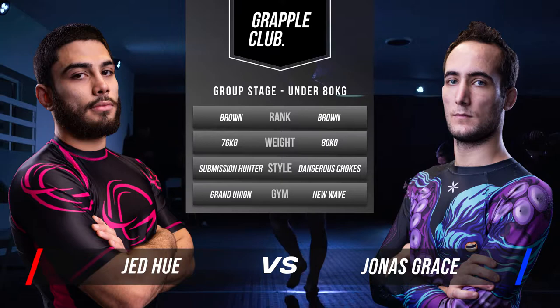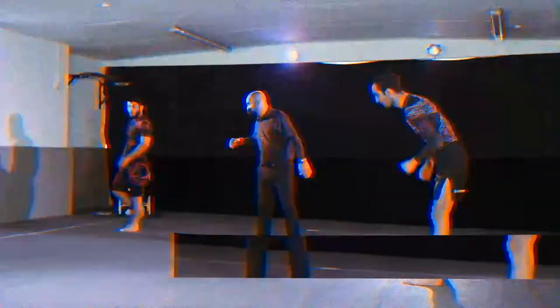Next up in round three, Jed Hugh at 74kg, brown belt from the Grand Union team. His opponent, Jonas Grace at 80kg, a brown belt from a new waiver cabbie.